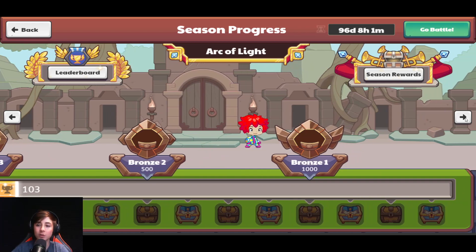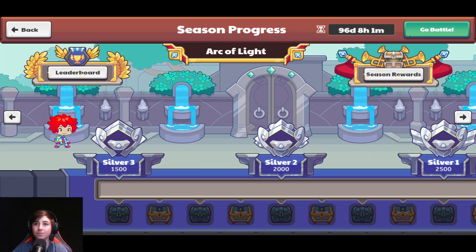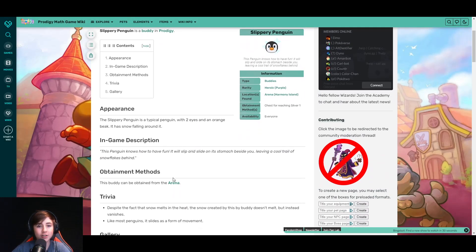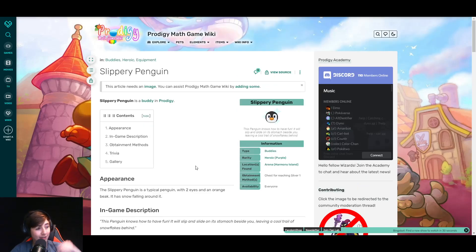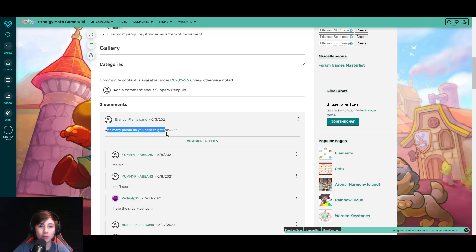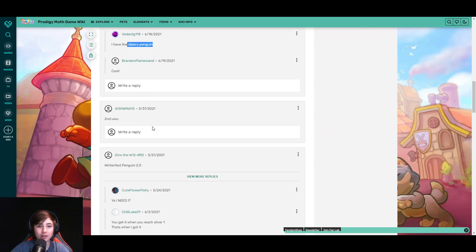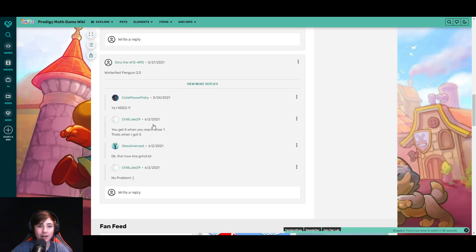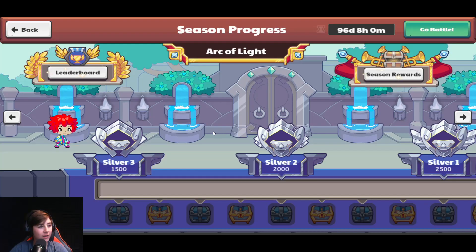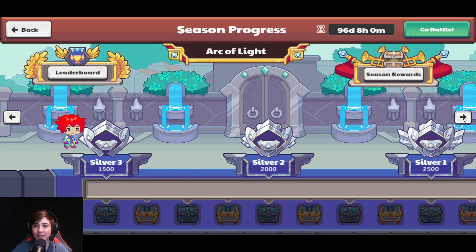Something funny is that if you look on the page for the Slippery Penguin, they don't actually tell you where to get it. But I know where to get it because luckily a guy on this forum came in clutch and told us where he got it. Actually, never mind — I'm blind. You need to get it in Silver 1.